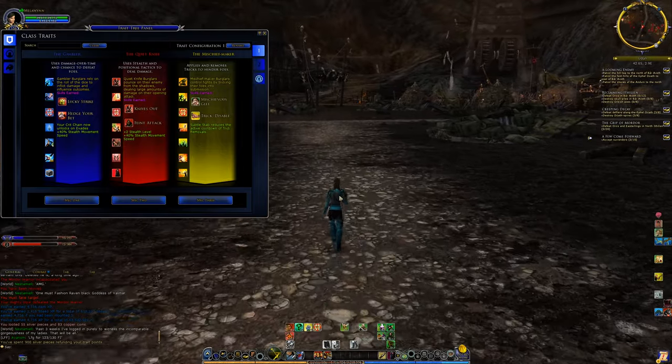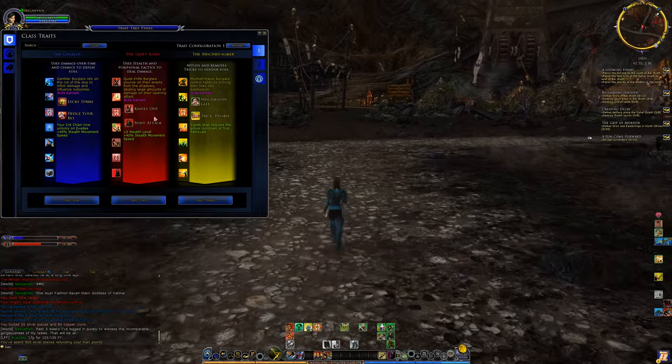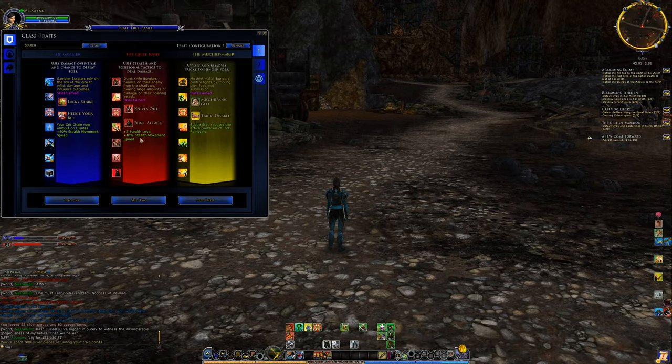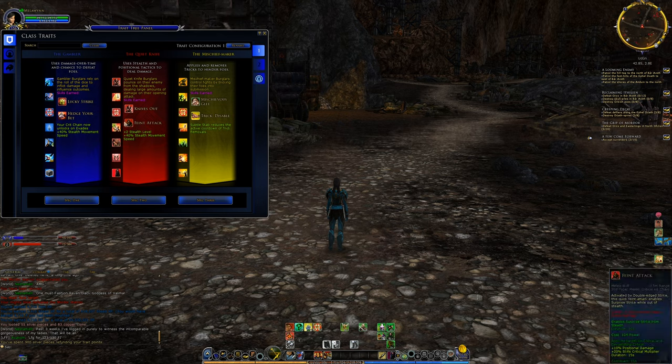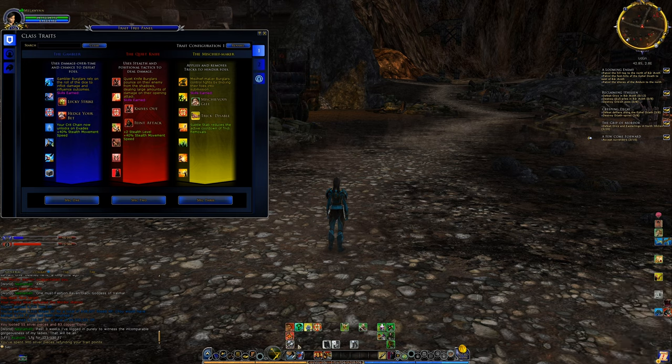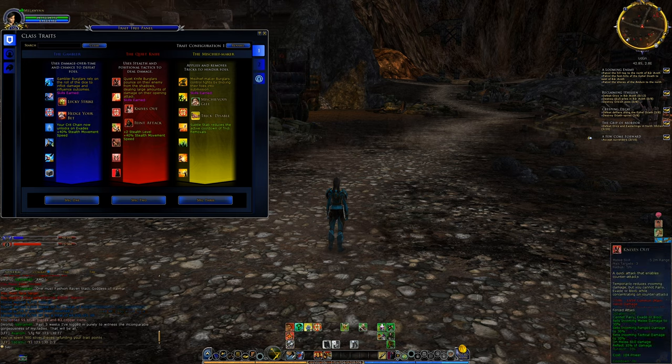Going into the red line, we get increased stealth movement speed, which helps with leveling since you spend a lot of time in stealth and being slow would be annoying. You also get increased stealth level so enemies are less likely to notice you. For skills, we get Knives Out — a two-minute cooldown AoE skill. Burglars were updated so that double edge strike is also AoE now, but Knives Out used to be the only AoE option.